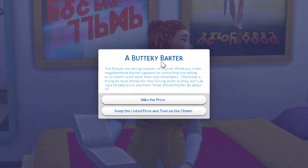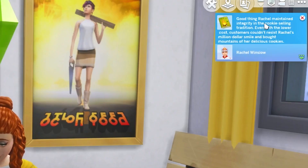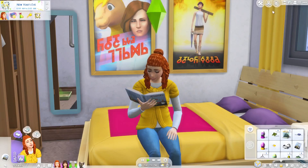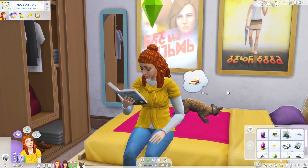A buttery barter event! The scouts are selling cookies while out in the neighborhood. Rachel notices the selling price seems lower than she remembers — the troop is trying to raise money for new fishing poles. Options: hike the price, keep the listed price, or turn on the charm. She's good, so she keeps the listed price. Good thing Rachel maintained integrity — even with the lower cost, customers couldn't resist her million dollar smile and bought mounds of delicious cookies. And look at Rosemary jumping up on the bed with her as she reads — that's cute.